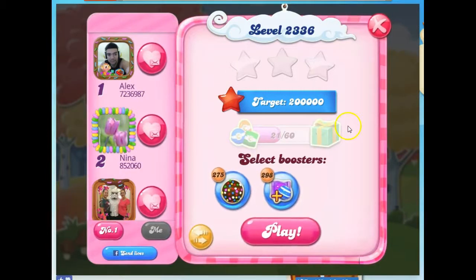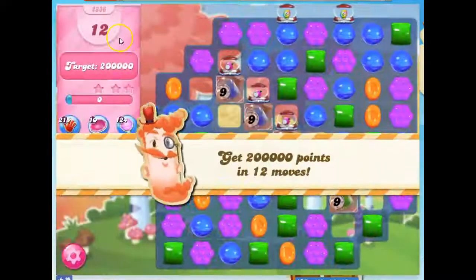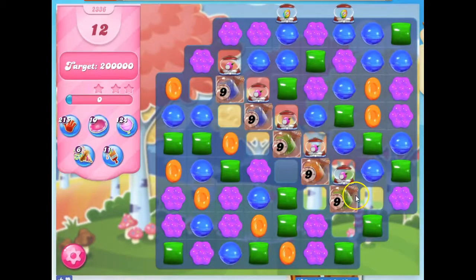Hi friends, this is Zuzi, your Candy Crush Guru, here to help you solve the puzzle of level 2336, where we have 12 moves to collect 200,000 points.